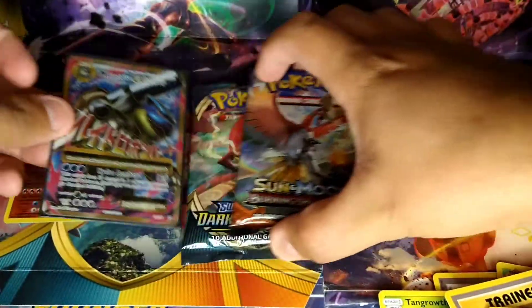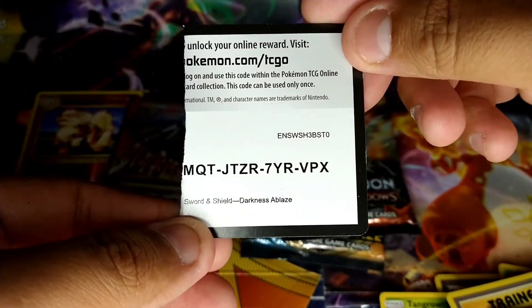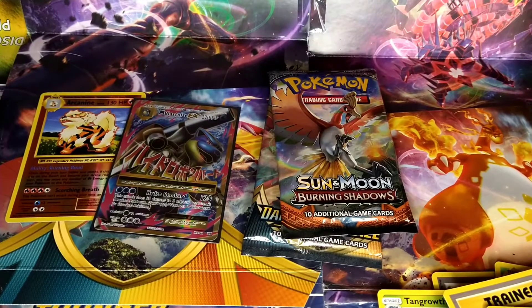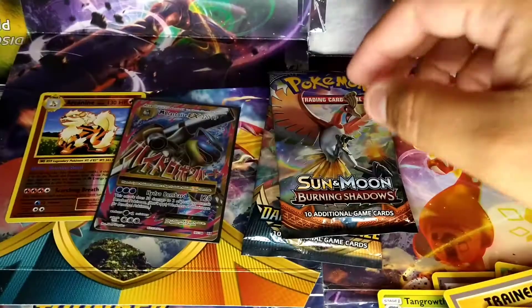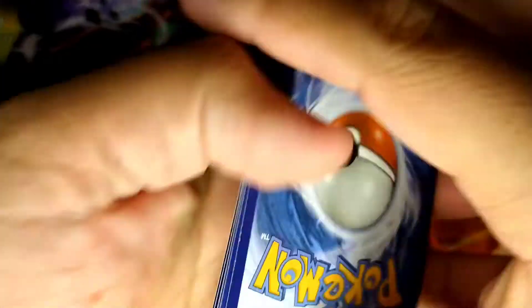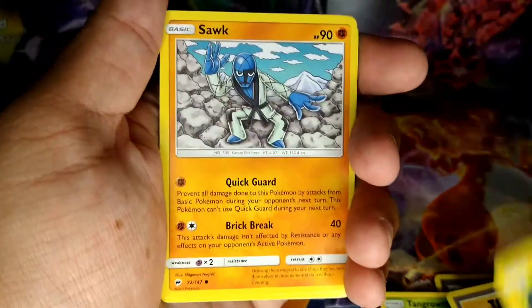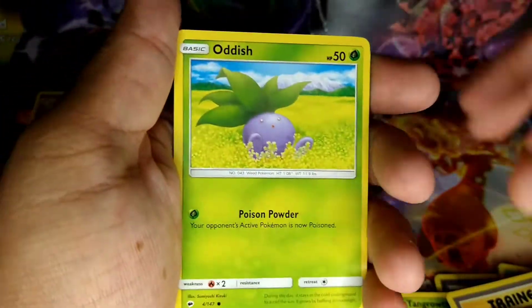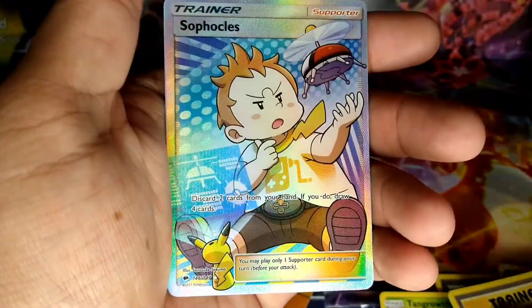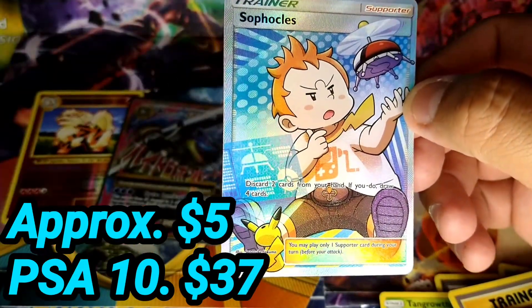Got two packs left. Got two codes — here's one, here's two. Let's go ahead and see what four cards are from here. We get a lead trainer and a full art trainer card — awesome!